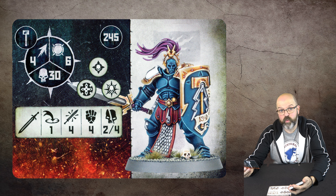Last up, Prosecutors — the flying guys. First one has twin hammers. Movement ten, toughness five. When he throws his hammers: three dice, strength four, two-four damage at range 3-8. In close combat: four dice, strength four, two-four. That's 230 points — quite steep, but having two different attacks and a threat range of 18 inches is pretty good.